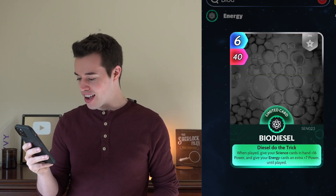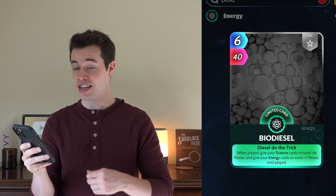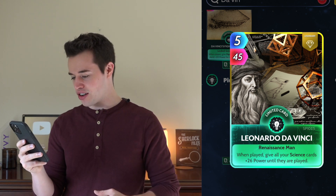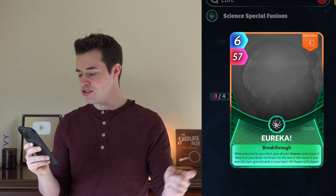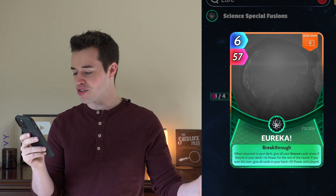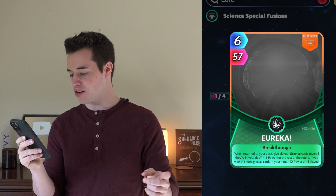Biodiesel: when played, give your science cards in your hand 16 power, and give your energy cards an extra 7 power until played. Pretty specific, but at this point you kinda need to find the specific ones to help Paper. Leonardo Da Vinci: when played, give all of your science cards plus 26 power until they're played. Even if this isn't helping Paper directly, it's helping your science cards. Also, if you have the card Eureka — when returned to the deck, give all of your science cards, even if they're in the deck, plus 16 power for the rest of the round, and if you won this turn, give all of your cards in your hand plus 10 power until played — that seems pretty good.